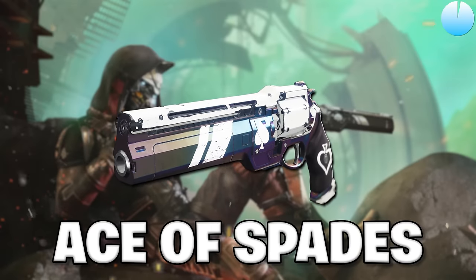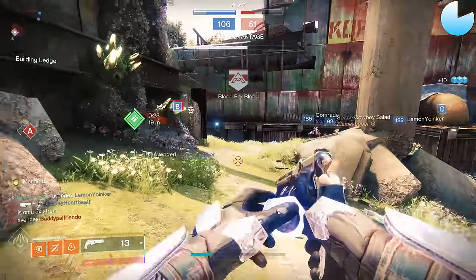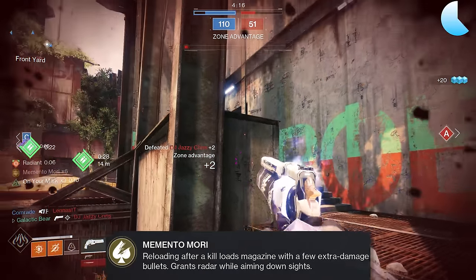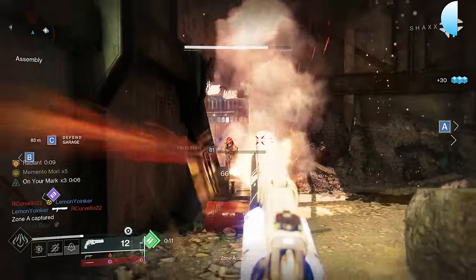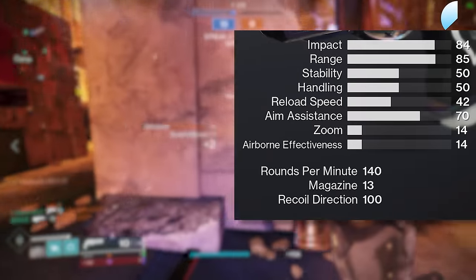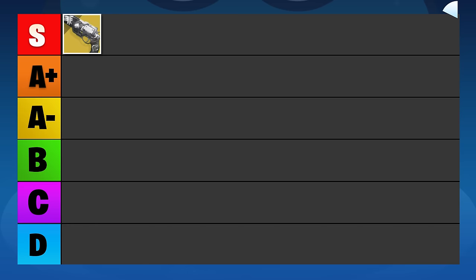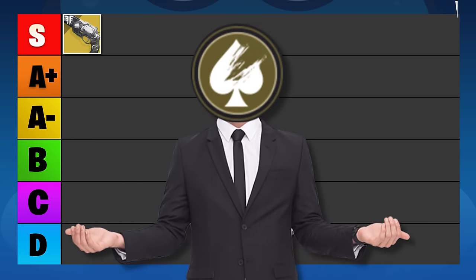First up is the infamous Ace of Spades, Cayde's signature hand cannon. This has been an insanely good one ever since it was first added to Destiny 2. Get a kill and reload, then you get 6 shots of Memento Mori — you're dealing extra damage until you run out of these super bolts or swap weapons. Get another kill and you can refresh Mori and repeat the cycle. Ace gets juiced-up stats, a permanent radar, and a smooth reload animation. It's an obvious S tier, but Memento Mori is what ensures its top position.